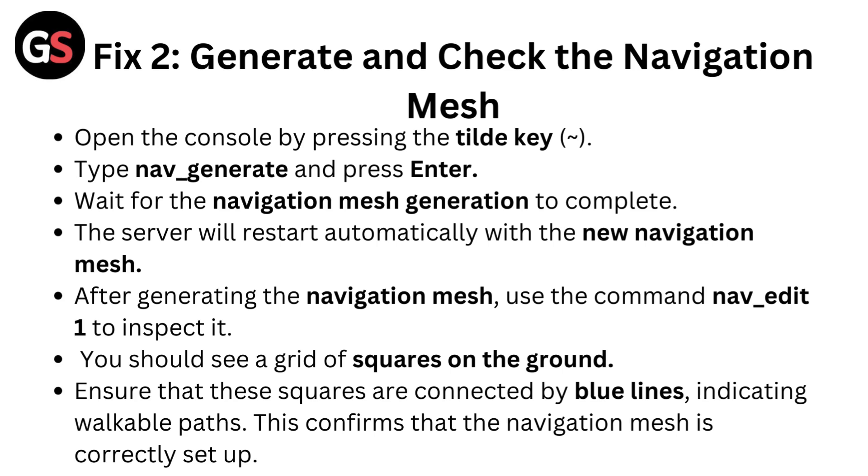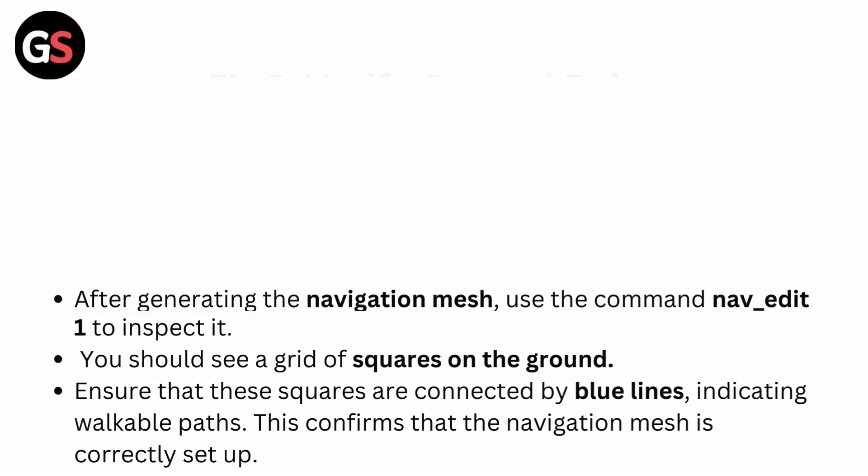After generating the navigation mesh, use the command nav_edit 1 to inspect it. You should see a grid of squares on the ground. Ensure that these squares are connected by blue lines indicating walkable paths. This confirms that the navigation mesh is correctly set up.